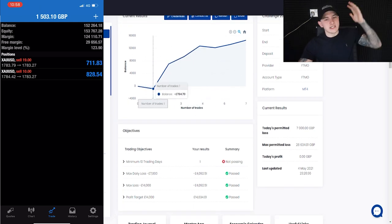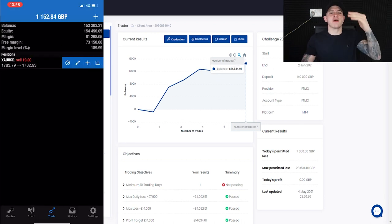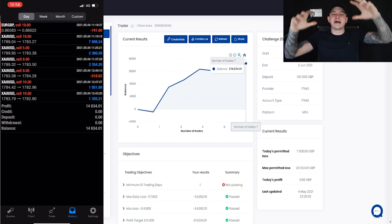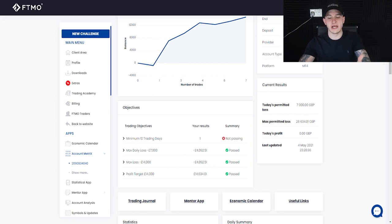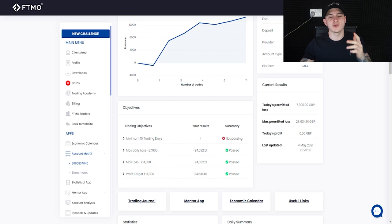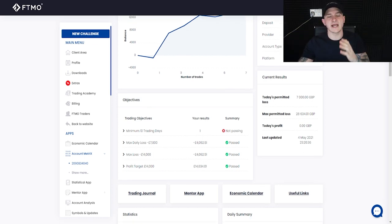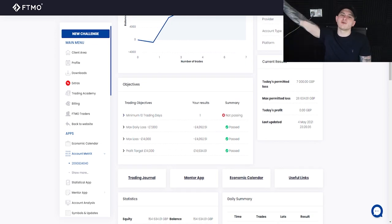From minus £700 all the way to plus £14,634 in one day. This is legit, nothing to hide. We need minimum 10 trading days before moving to the verification step, which I'll be uploading to YouTube. All of these trades were called in VIP. The max day loss was £7,000 and we actually got £4,000 in drawdown.